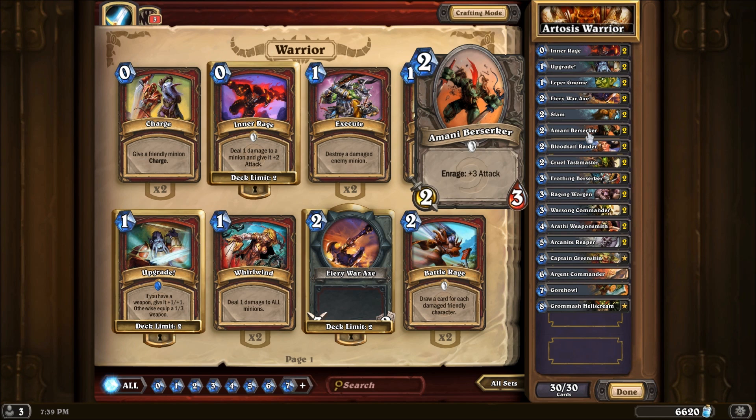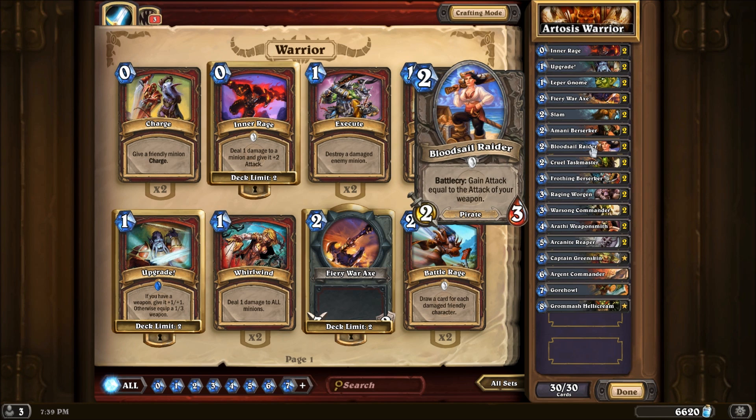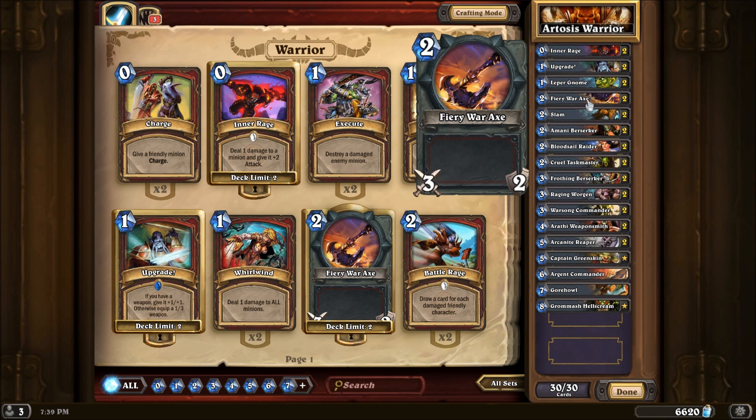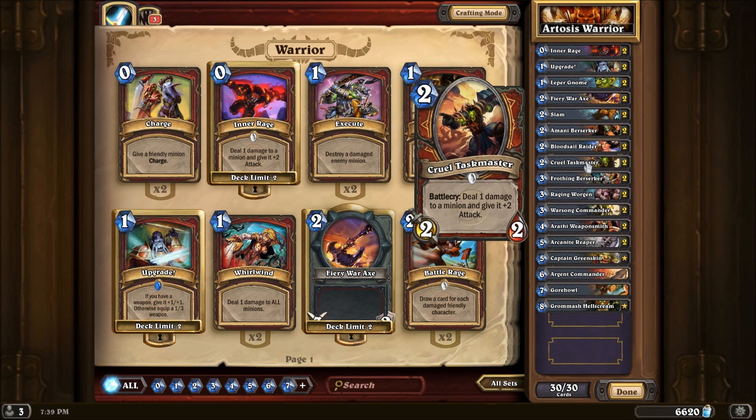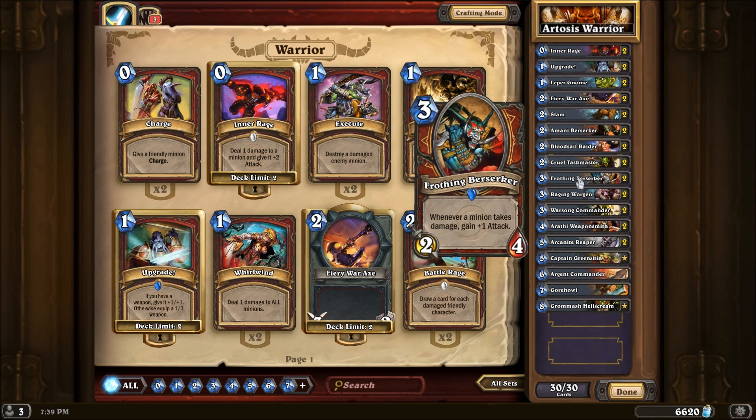Amani Berserker as one of our enraged creatures for the early game. The Bloodsail Raider — really good with your weaponry. Get an early game Fiery War Axe, upgrade it, drop this down and it gets plus 4 attack. The Cruel Taskmaster, another enraged trigger — sometimes you can even use it to pick off an opposing creature with that last damage to finish them off, but most of the time it's used as an enraged trigger. The Frothing Berserker — because there is so much trading and so much damage not only from trading but also from triggering your enraged creatures, it can get rather huge rather fast.